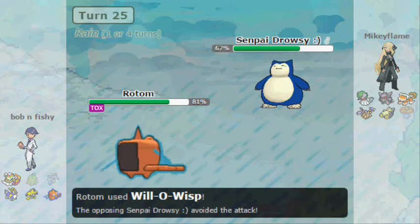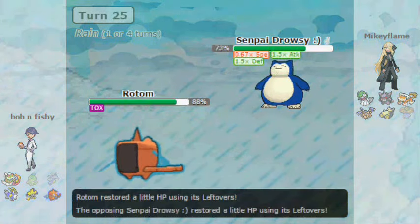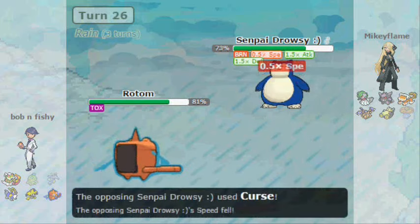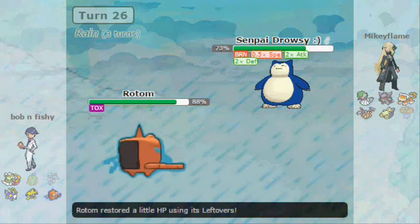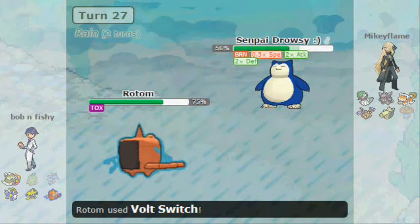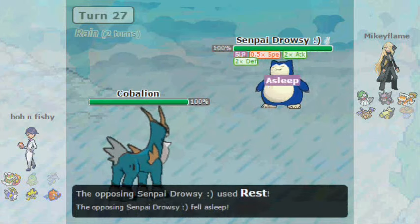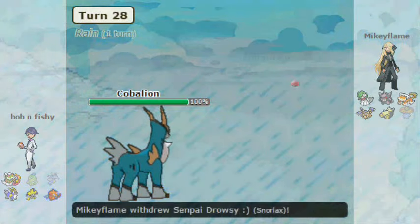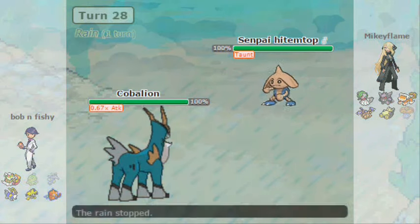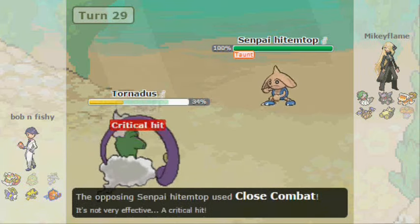He's got his Snorlax and I only have two really good things I can bring in, and it has Curse. I probably should have Volt Switched out. I go for another Will-O-Wisp — I wanted to see if it had Rest and what he'd do — and he does have Rest. I Volt Switch and go into Cobalion. Unfortunately he Rests up and is back at full health. I Taunt — I should have Close Combated, actually — but whatever. He goes into his Hitmontop and throws a Close Combat at me, and crits my Tornadus.